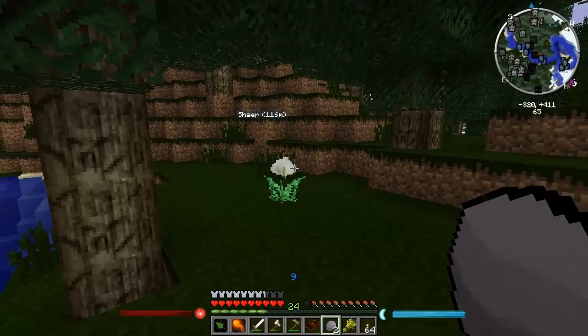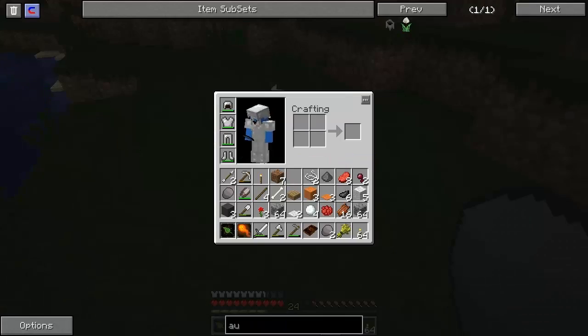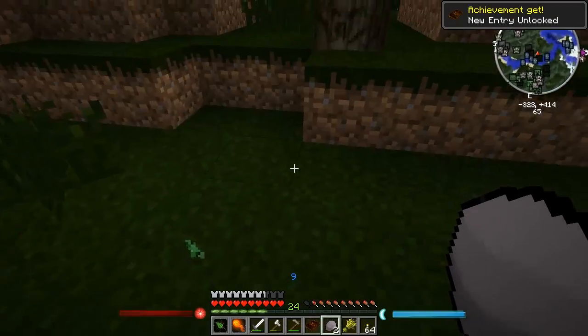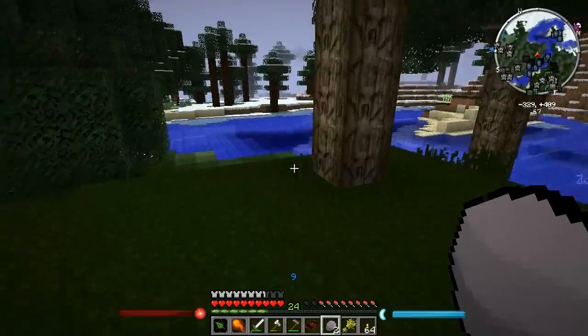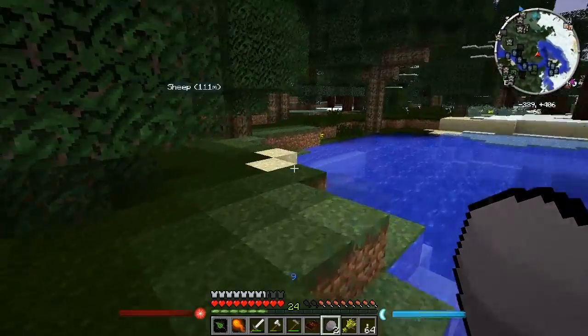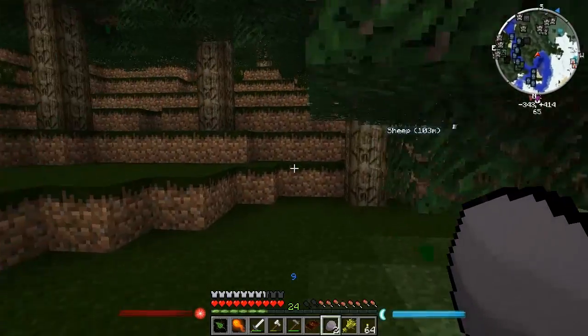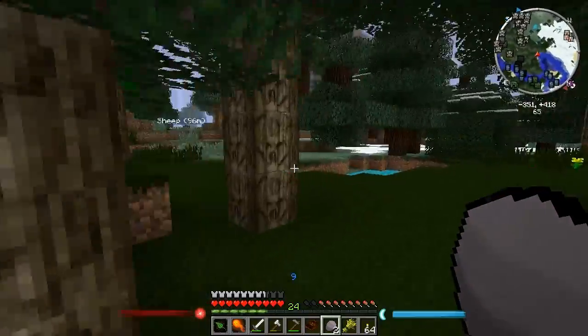I've come down to the Witchwood Forest to see what I can find, and I've managed to find something. Let me get rid of that fence there because I want the ohm. I've managed to get one — I think we need two of these, so I'm going to have to go and find another one. I'm hoping there's not one too far away. I thought that coming to the Witchwood Forest would help me out.